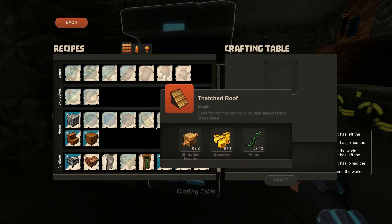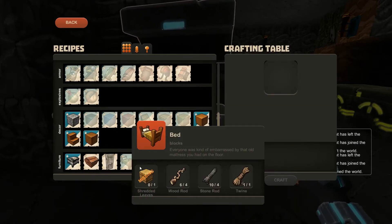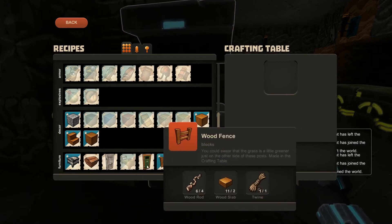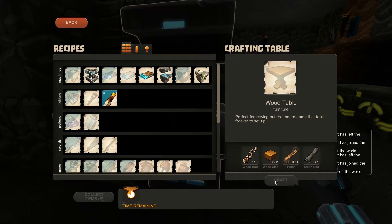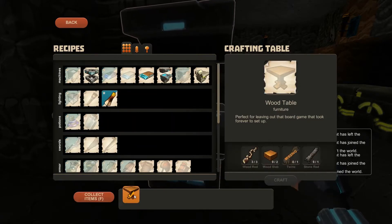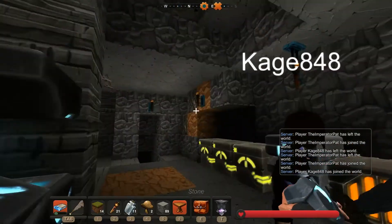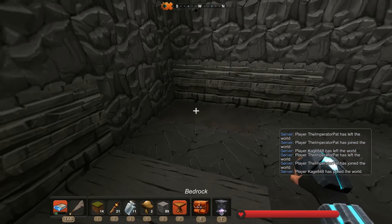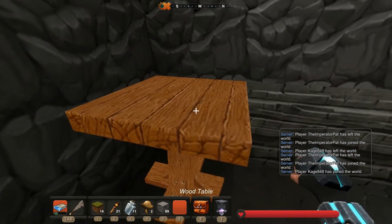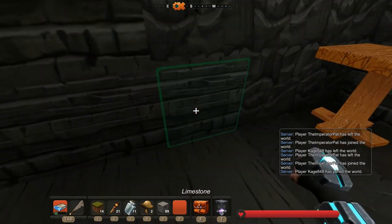I was going to make a bed but I ran out of stone rods, so I'll make a table instead. I'm going to put that in the main room. We'll put some chairs next to it — not really sure what tables are used for, but maybe you can set stuff on them in the future.